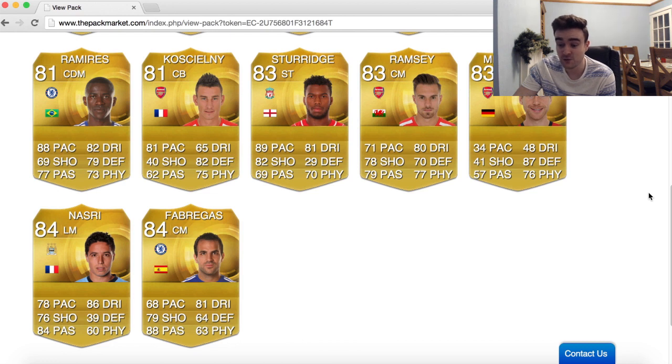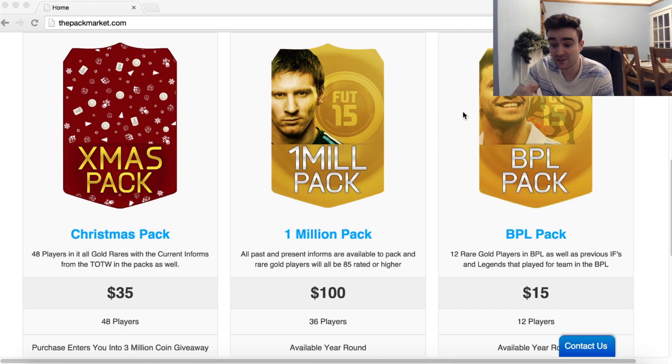Let's move on and open one of them special Christmas packs now. As you guys can see, this special Christmas pack has got 48 players so it's double the size of a 100k pack but not quite as expensive. It's got all the Team of the Week players and all the normal players, and you will get a massive 48 players in that. It's $35 which is cheaper than the 100k pack, the discount code AJ3 will get you money off, and you also get entered into a coin giveaway — for every one of these packs you could win 3 million coins.